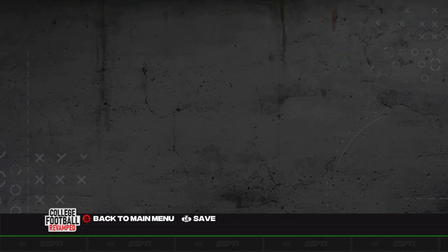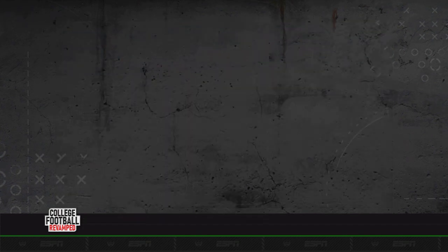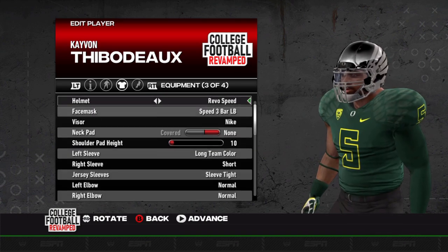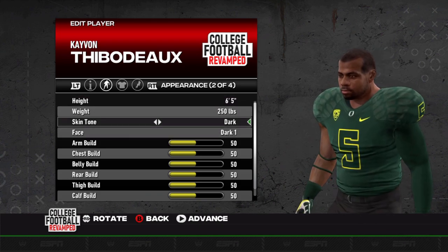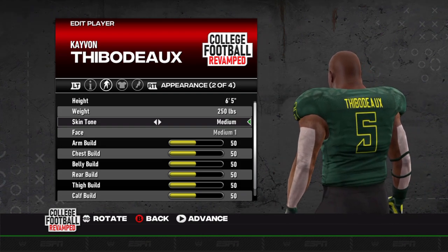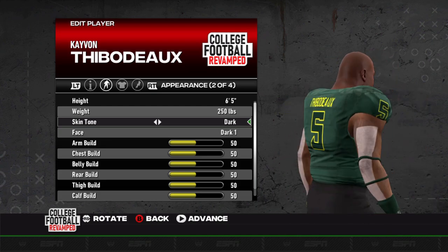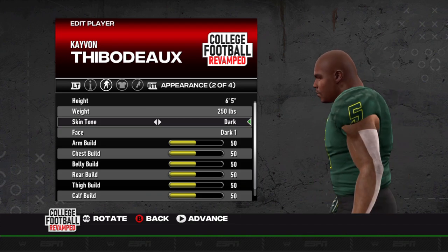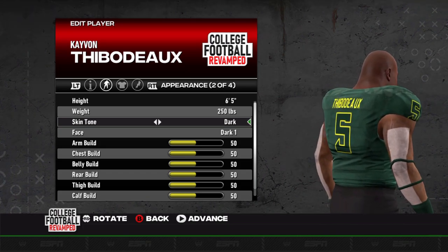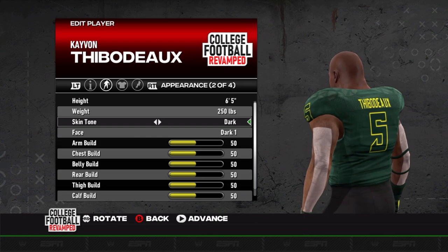We'll load into practice mode and run a couple of these plays. I also want to see what the turf tape looks like. I think it might be a typo in the patch notes saying medium skin tone, because when we go to the dark skin tone in the game you can see the turf tape is actually there. It's a small change, but how many players use it these days — it just adds to the realism, and I love that they've added this in.